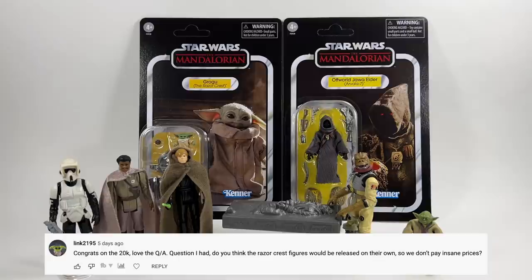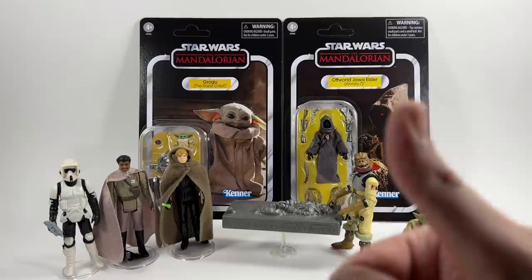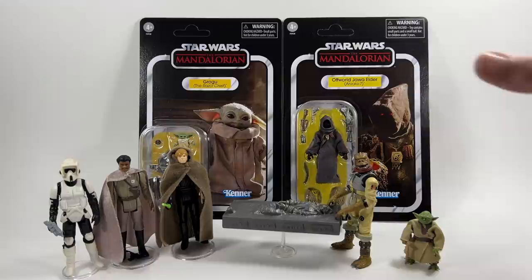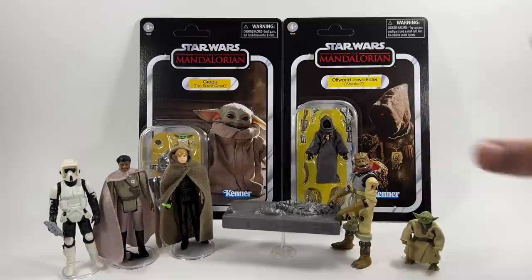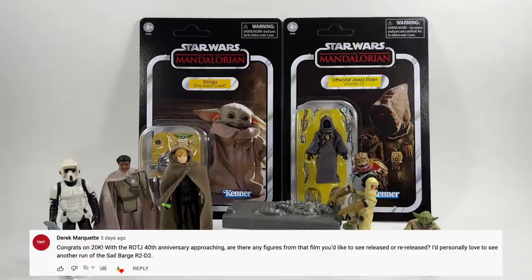Link2195 asks: do you think the Razor Crest figures would be released on their own so we don't pay insane prices? Well here they are - we didn't really get a good look at these in my Razor Crest review video, which is on the channel. Unfortunately no, these will not be released outside of the Razor Crest - these are one and done inside the Razor Crest. Of course we already do have the Grogu and the Jawa in the main line, just ever so slightly different with a couple of different accessories. The Grogu does have the very awesome vac-metalized pram, but unfortunately this is your only chance to get them - inside the Razor Crest.